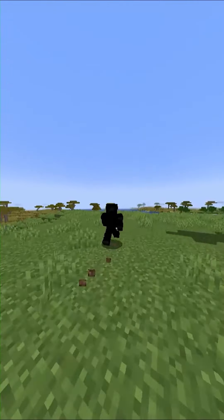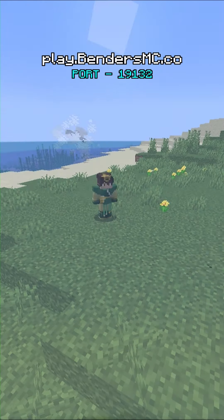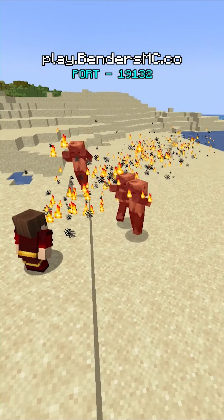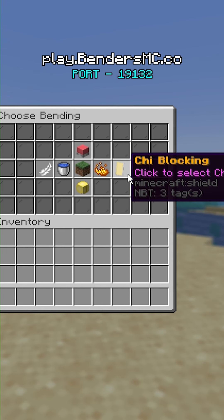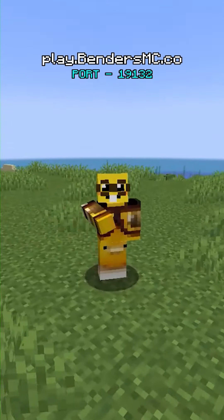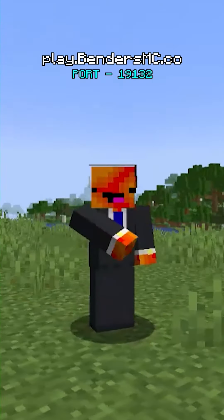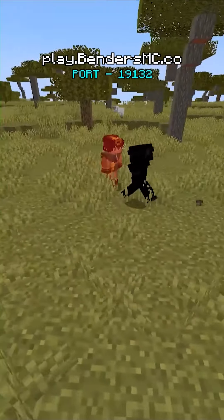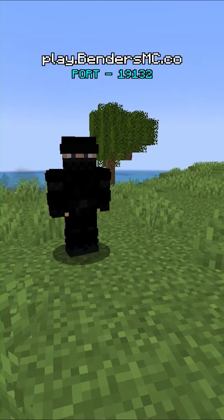I'll talk about chi blocking, even though I hate showcasing it. On my Minecraft server, players can wield the four elemental powers: earthbending, waterbending, firebending, and airbending. But if you open up your bending menu, you'll notice there's actually a mysterious fifth option called chi blocking. Chi blocking is actually not a bending type — it's a melee martial art style that is supposed to counter bending abilities. It basically turns you into a full-blown ninja.